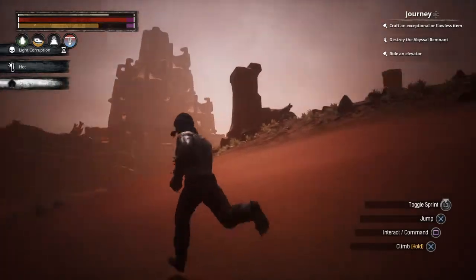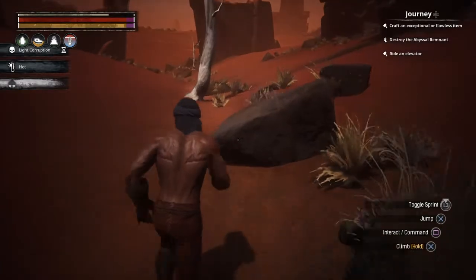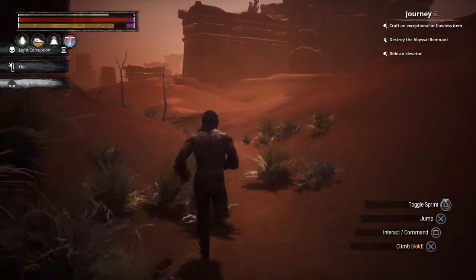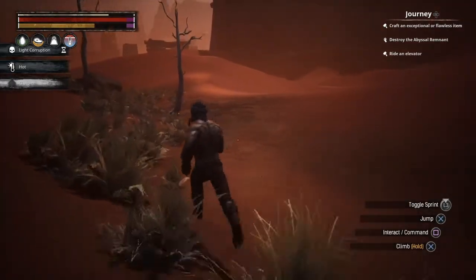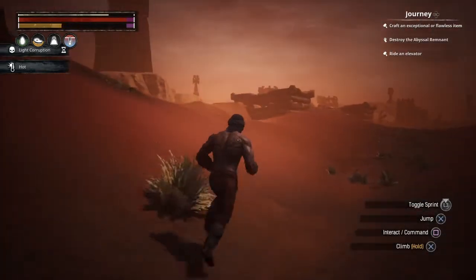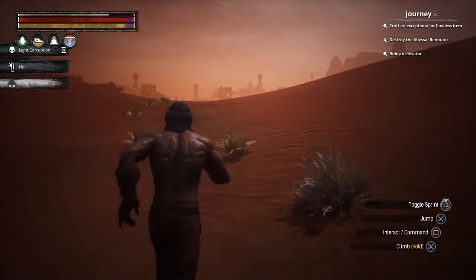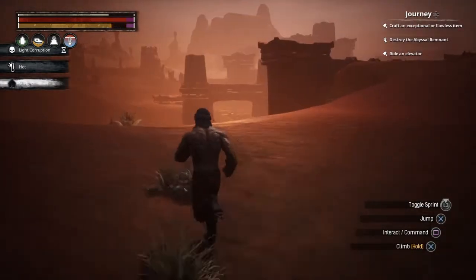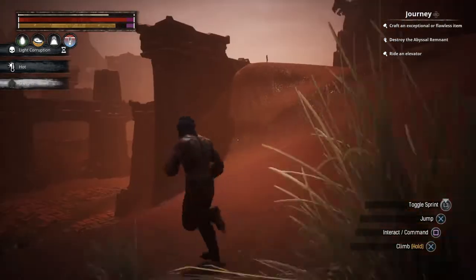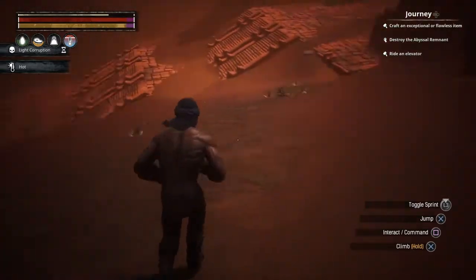There should be a bat over there — and yes, there is. All you're doing is following the grass along this little crevice area. You'll hear a lot of enemies making noises, but that's just the sound effects — nothing is actually charging to attack you. Just follow the grass along this area.